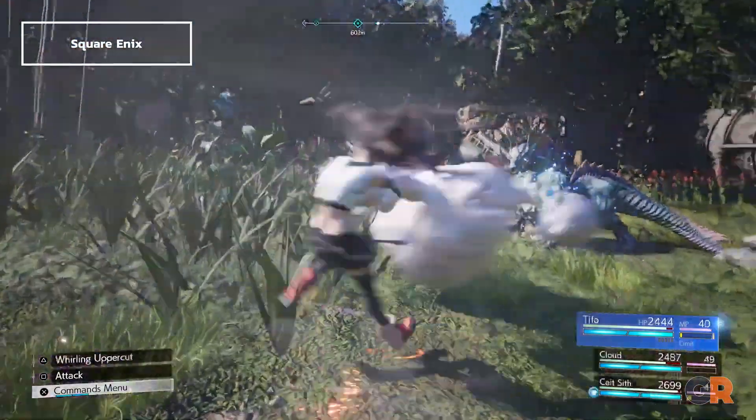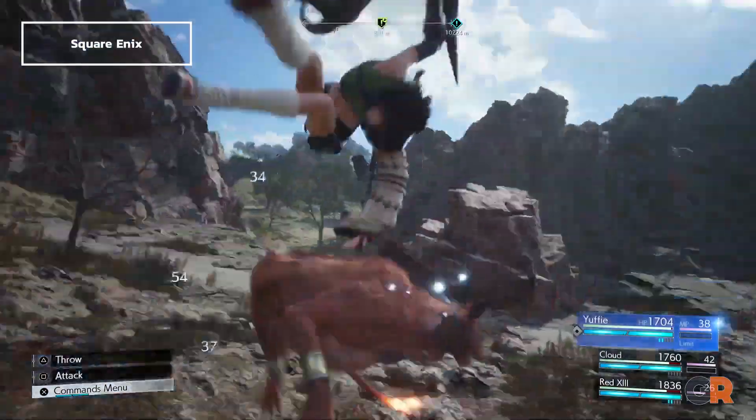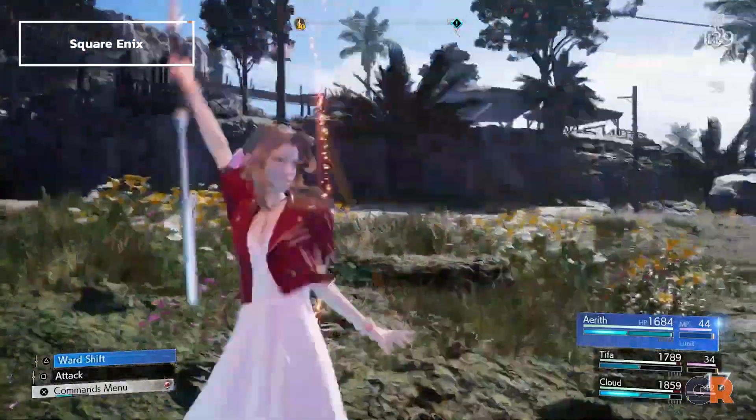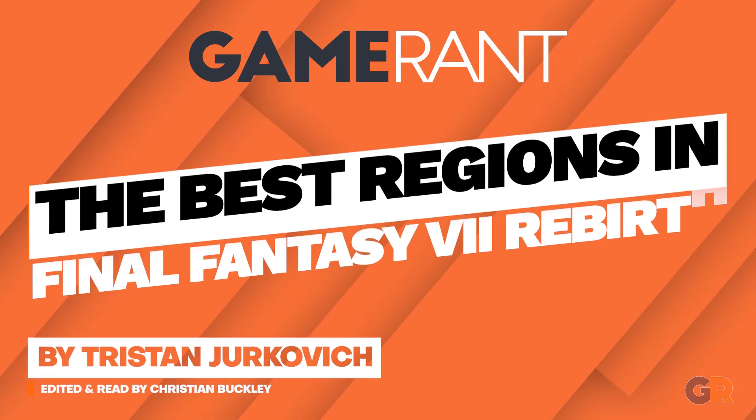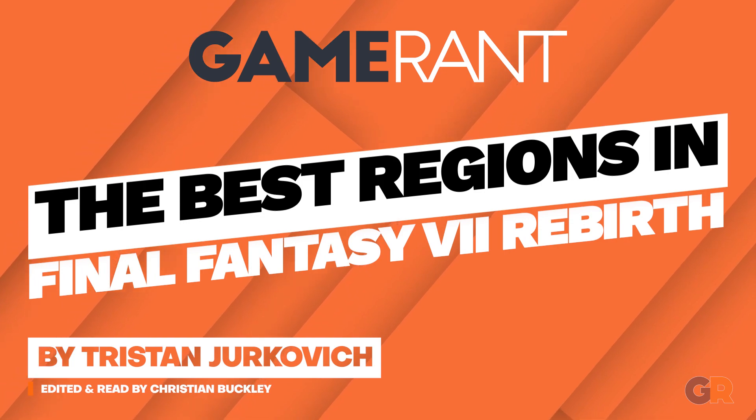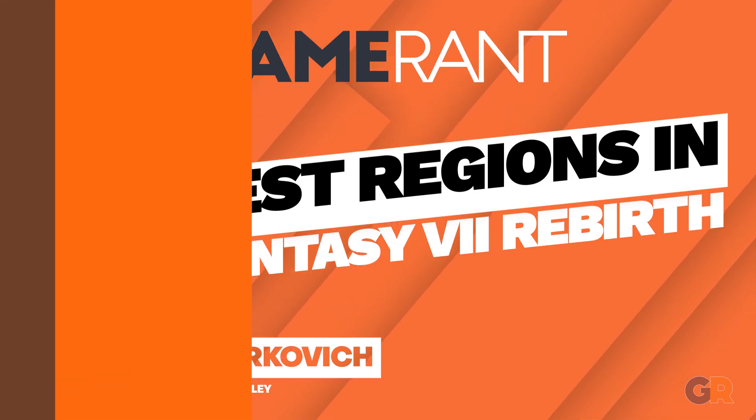The second entry in Square Enix's Final Fantasy VII Remake project sees the party entering an open world. As you explore Gaia looking for fun things to do, you'll come across a variety of biomes and locales touched by Sephiroth's influence. So let's rank them.